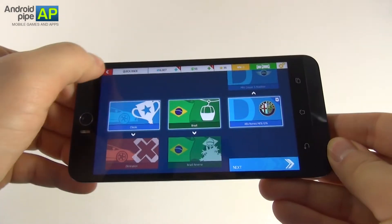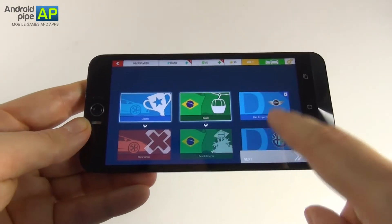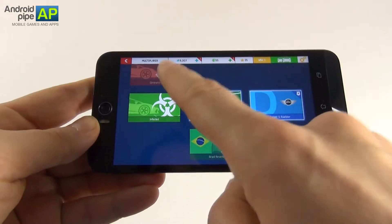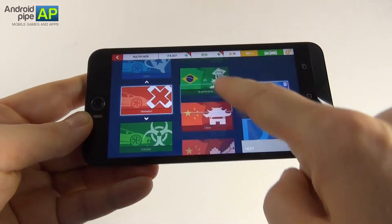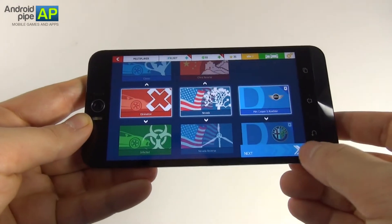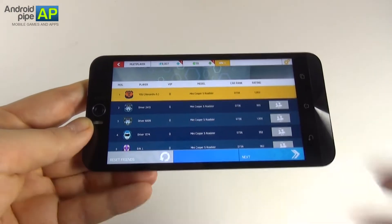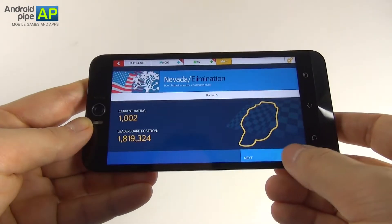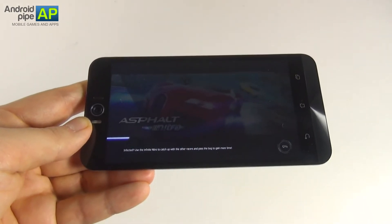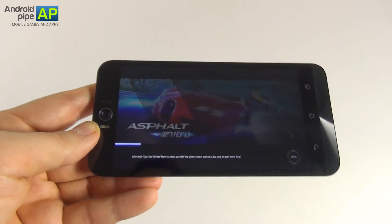You also have quick race. Let's go to the multiplayer where you can see the mode selections: classic, elimination, or infected. Track options include Brazil, Brazil Reverse, China, or Nevada. Mini Cooper or Alfa Romeo are available here — let's go with the Mini Cooper this time and race again. I already found some racers, you're getting ratings, and you can get some power-ups before the race starts. I'm very surprised by the graphics here and by how fun the game can be.